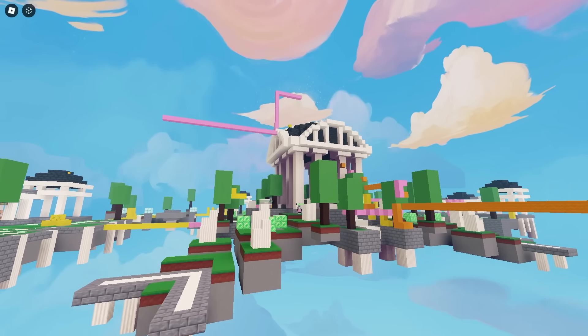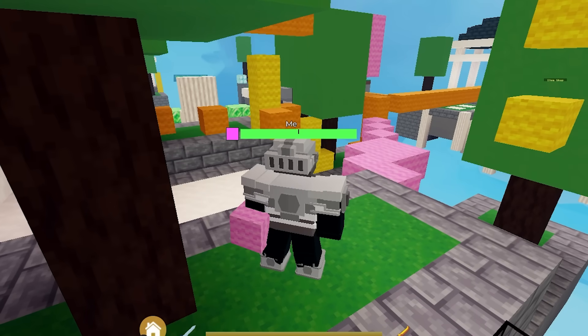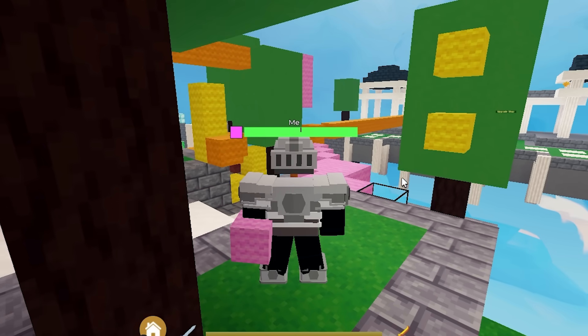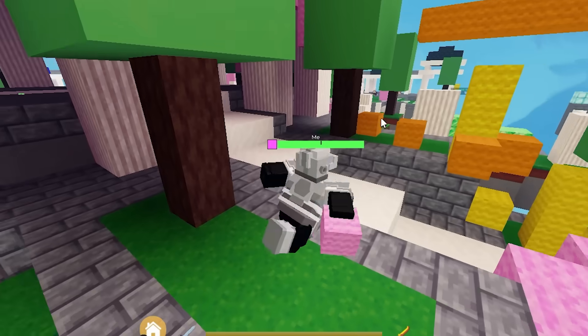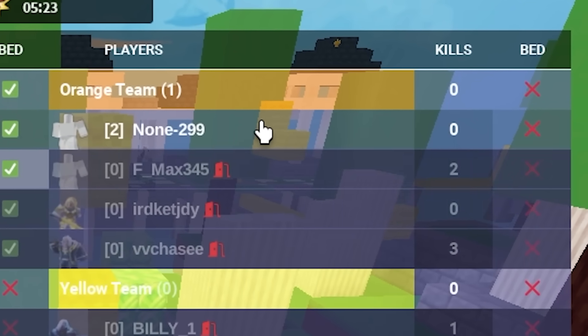Why do I always get this glitch? It's so annoying. This is the truth — what day is it today? It's Sunday and I'm getting this glitch. The update came out on Friday. I'm just waiting for this one player who's stuck in the spectator box to leave the game — unless he just really wants that win.